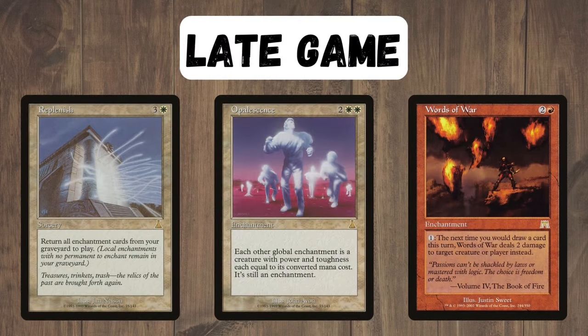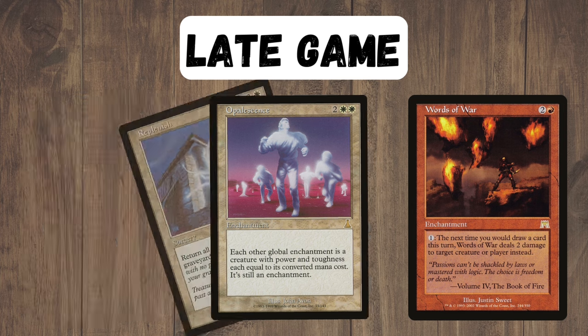In the late game we have Replenish, which can give us huge amounts of value, as well as Words of War, which is the traditional way to win by turning all of those draw effects into damage. We also have Opalescence, which can turn our enchantments into creatures and allow us to attack our opponents. It also combos with Parallax Wave, but more on that later.